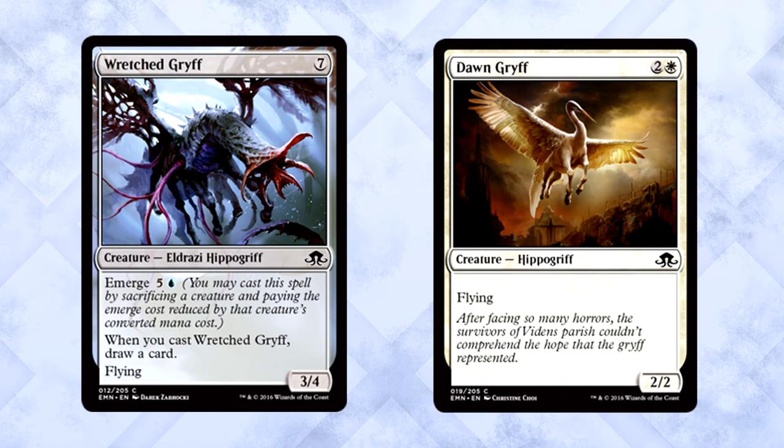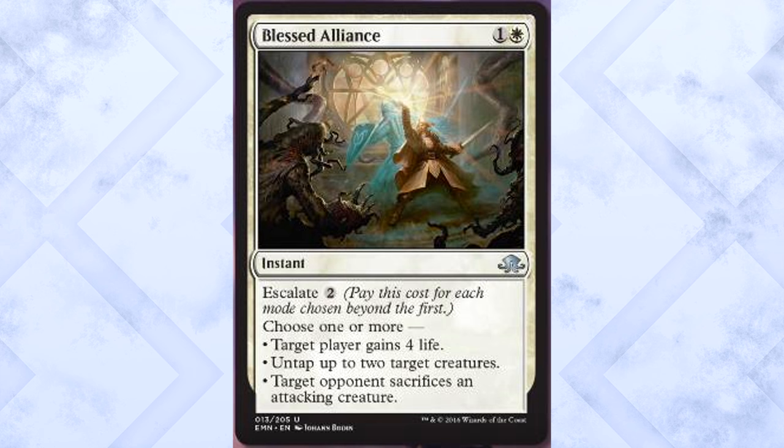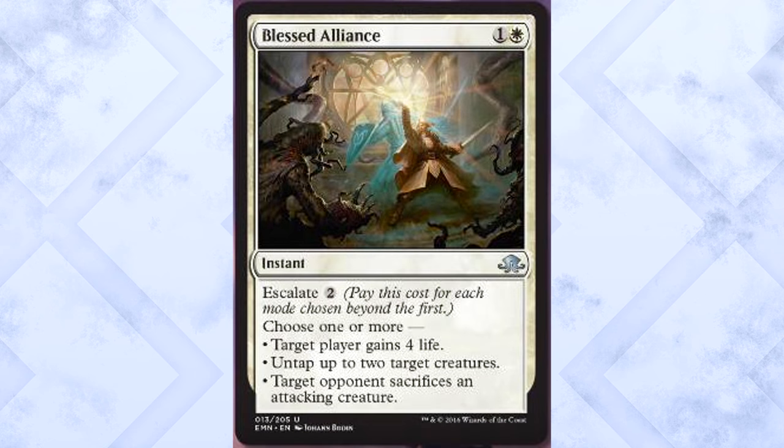Blessed Alliance is two mana for an instant with escalate two. Choose one or more: target player gains four life; or untap up to two target creatures; or target opponent sacrifices an attacking creature. You pay two additional mana for each mode chosen beyond the first. Normally you pick one option, but escalate lets you pay two more for another, or four more for all three. Being able to untap creatures, force a sacrifice, and gain life is a fantastic payoff. Four mana for removal and setup, six mana to do all that plus gain four life — this card is bonkers.